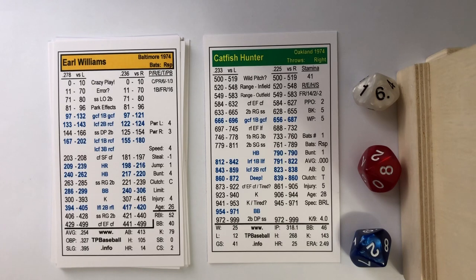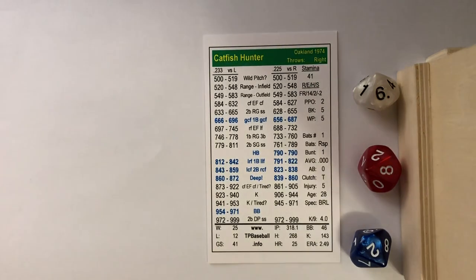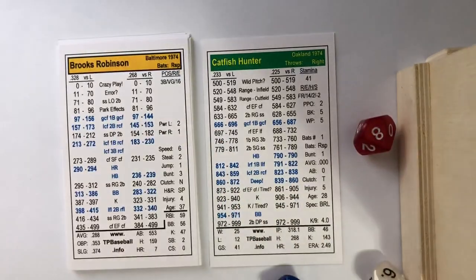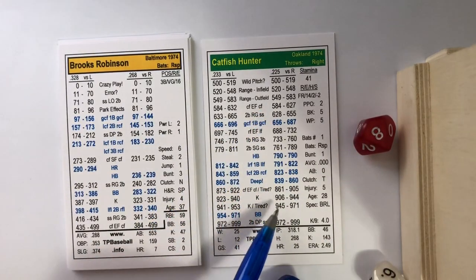A pitcher can also become exhausted faster if he allows five earned runs or seven total runs in an inning — that accelerates fatigue. With two outs and Tommy Davis at first, Brooks Robinson comes up. He rolls an 844, triggering a deep drive. Brooks gets a hold of one, so we check his power rating against a right-handed pitcher.